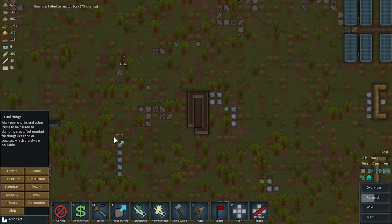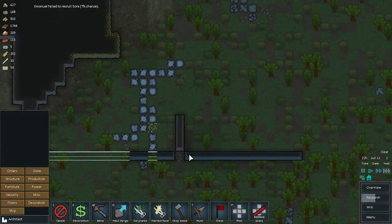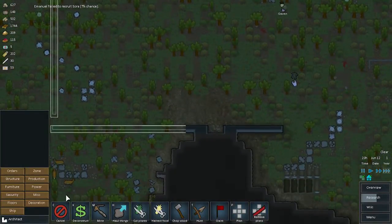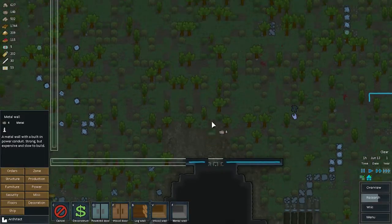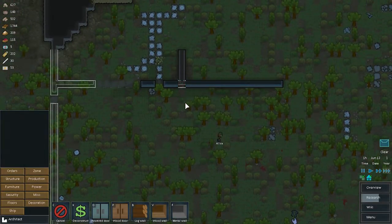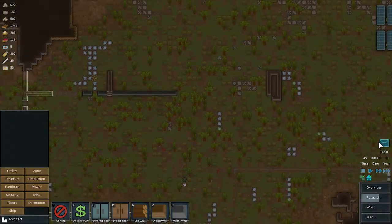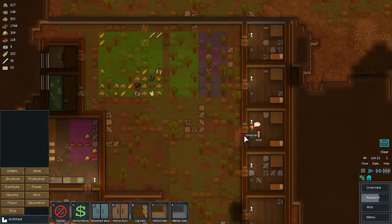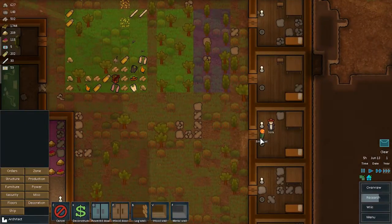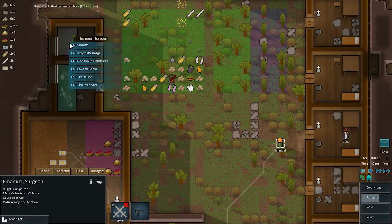Clear that out and continue working on building this wall, which we can now complete here and here. A trade ship — they are a combat supplier. And you're talking to Sora — you failed to recruit at eight percent chance.